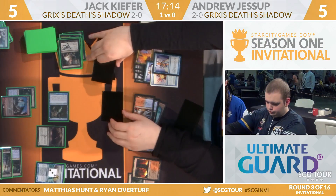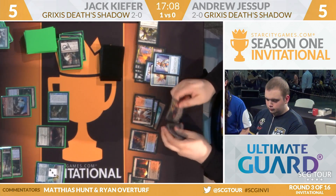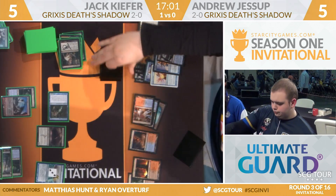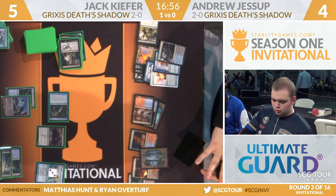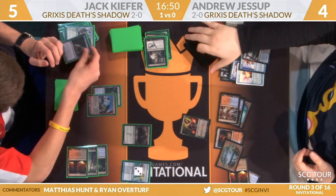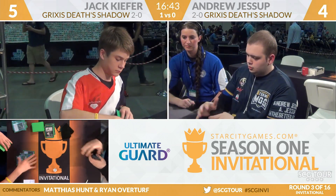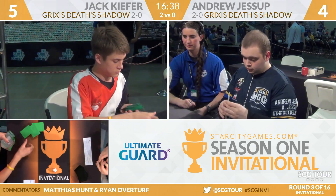Death's Shadow — that will be kept on top for Jessup, that one is nice. Looks like he picked up Liliana of the Veil. That's not going to do it, though. Andrew's at five, and I don't think Jack's going to sacrifice the Gurmag Angler. If he had a Fatal Push to combine with it, that would be one thing. Liliana minus two — and Jack correctly picks Snapcaster Mage. That's going to be game and match. It is Jack Kiefer improving to three and oh here with Grixis Death's Shadow. Earlier in the game Jack must have started with the Suspended Ancestral Vision.